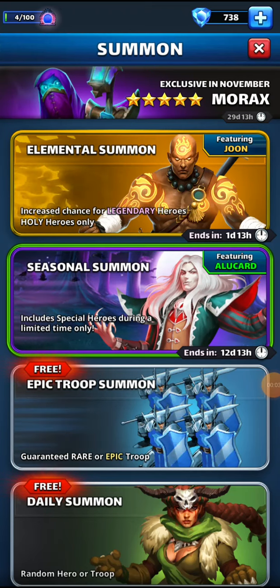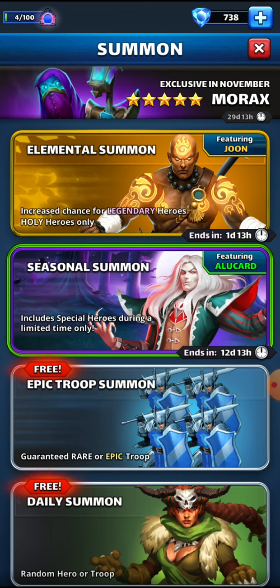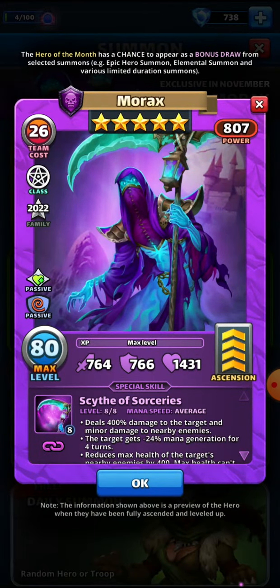What's up guys, it's McNulty here and we are back today with another hero breakdown. This is the hero of the month for November — it's the first of November and with a new month we have a brand new hero of the month. This guy's name is Morax, he's a dark hero and he looks amazing. I love the art — it's kind of a grim reaper crossed with a ninja, something like that, so he's back from the dead.